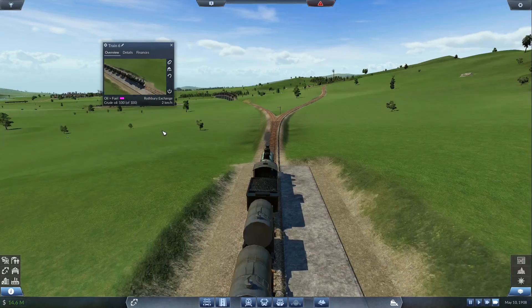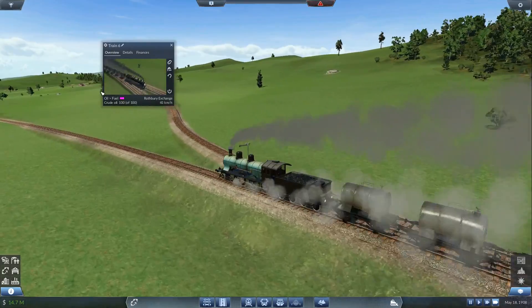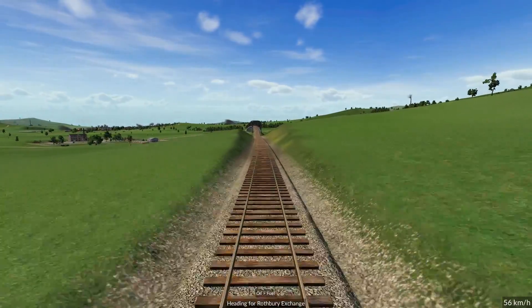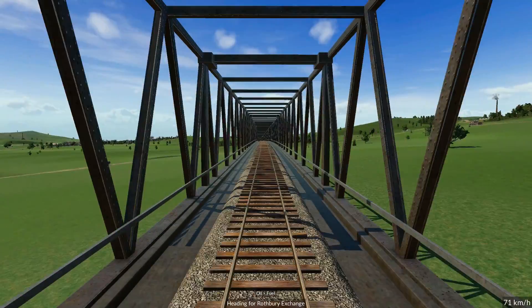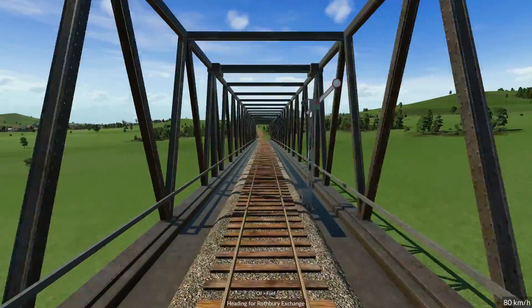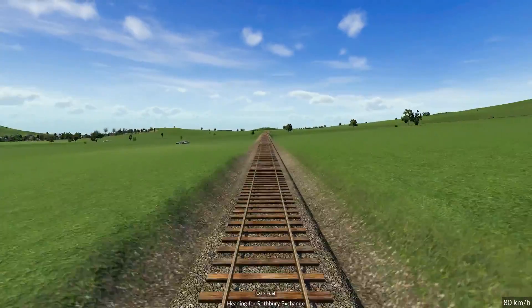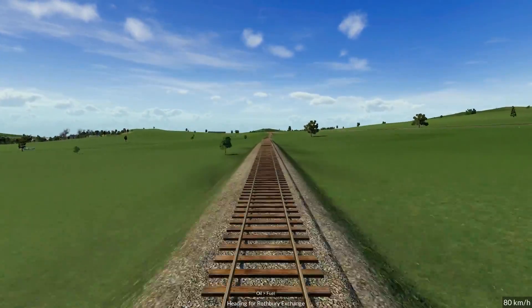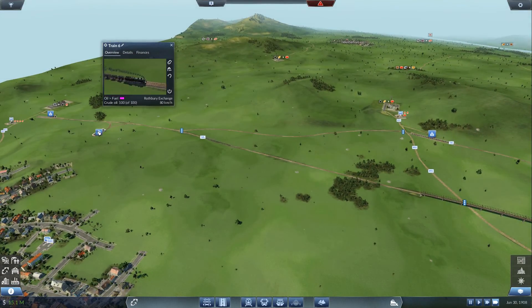Let's see on the way back - full load. Let's try the first-person view. You can see the speeds at the bottom of the screen on the right - 73, 74, 80. So it's only capable of going 80. I think I know why - let's go to the depot.